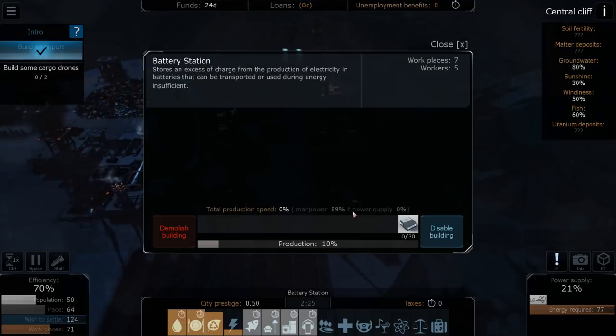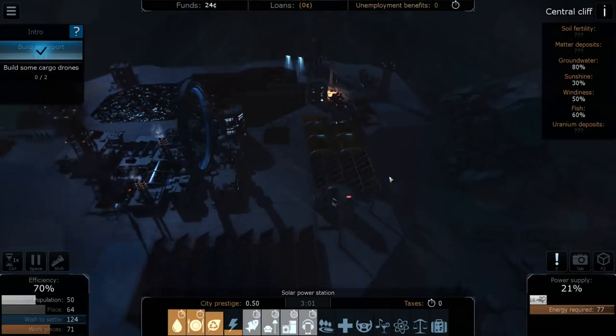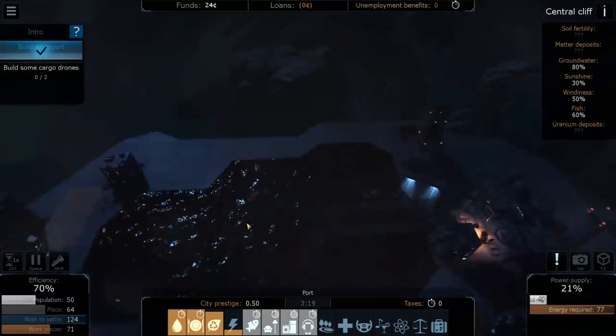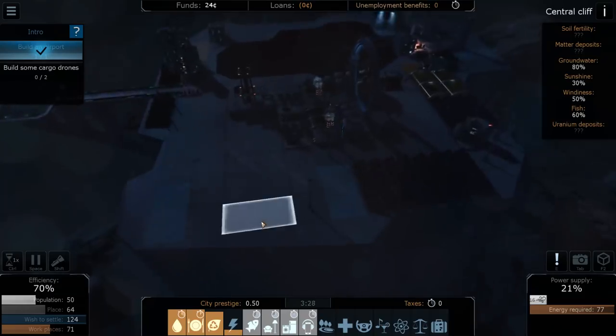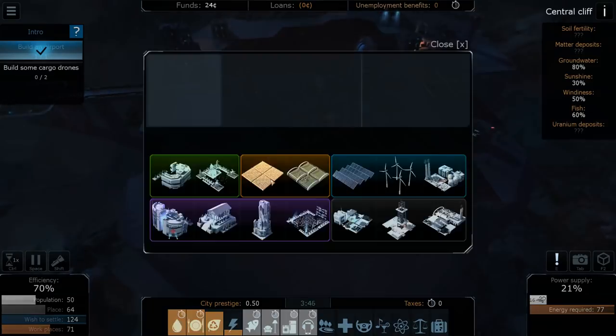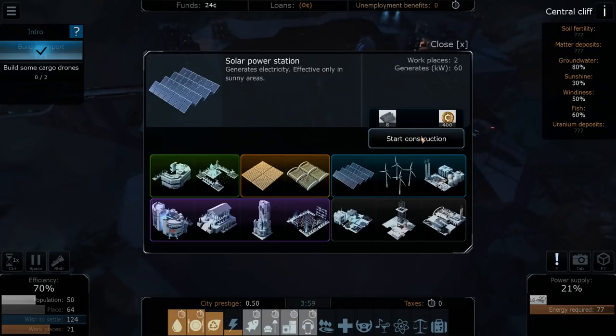The battery station shows total production speed, manpower 89, power supply 0 — it stores in excess. Maybe we'll start producing some. I think it's time we produce another bit of power. I'm thinking we'll use this area as a solar farm — or a turbo generator that makes 60 kilowatts in two workplaces.